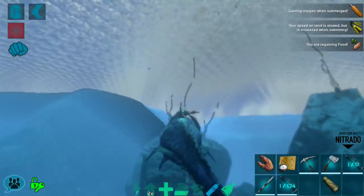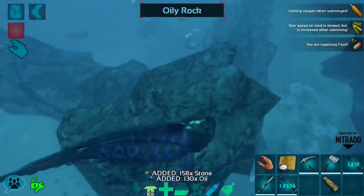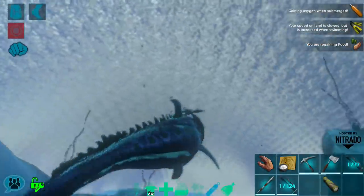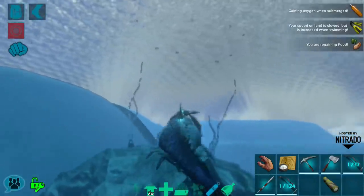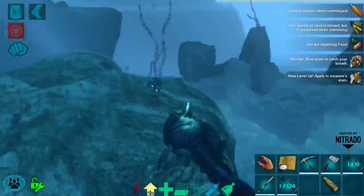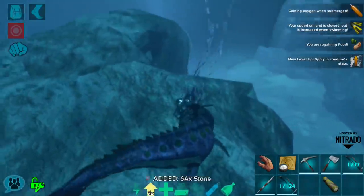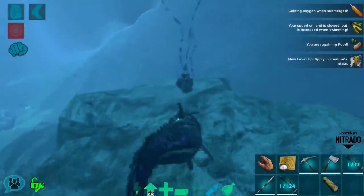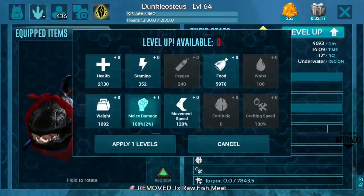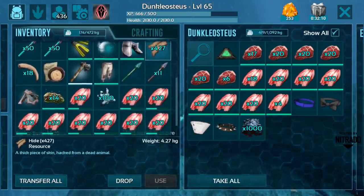These guys are not combat mounts. They do have some armor plating so they might be a good tuso taming companion - tusos do a lot of damage though, so I'd recommend something like a really leveled imprinted turtle over a dunkley. But if you had a high enough level dunkley it could do the job, and tusos do grab them so you'd be okay. We are just getting all of the oil - it's amazing. That's a perfect amount: 1K oil exactly.